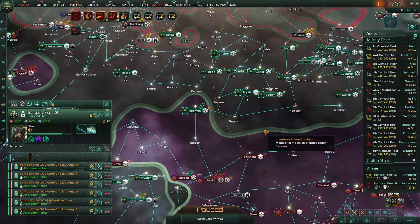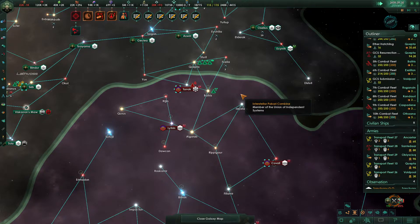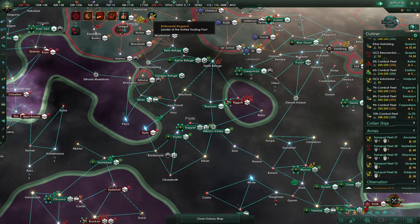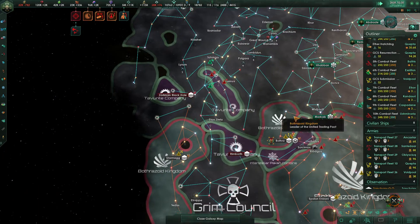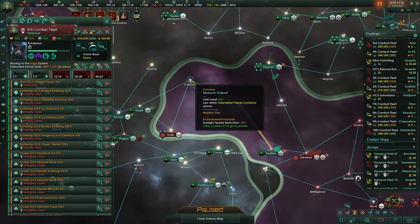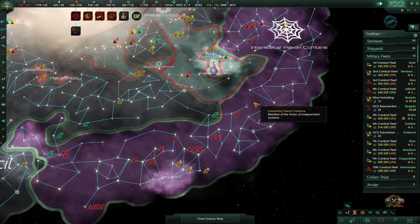We should definitely bring in this transport fleet — we're going to jump drive it to Nuprin and then go ahead and start landing over here, because we're going to need to start bringing in our armies relatively soon. We do expect them to run around and do some damage, but there's not a whole lot they can ultimately do — so this is completely fine. Let's just wipe out this entire federation.